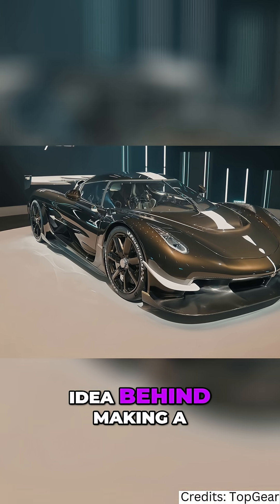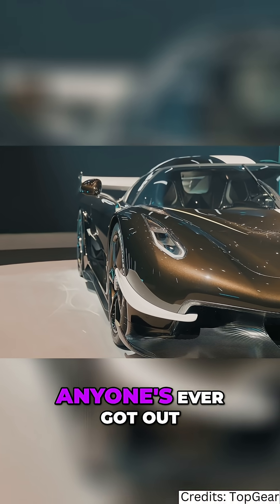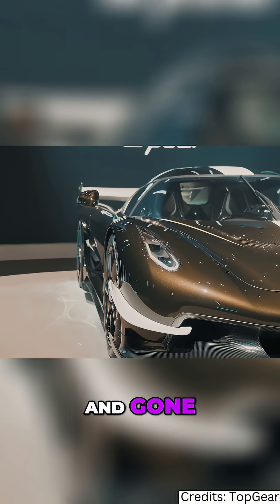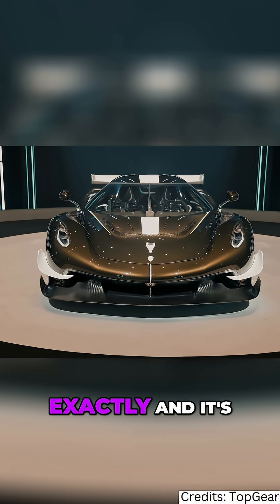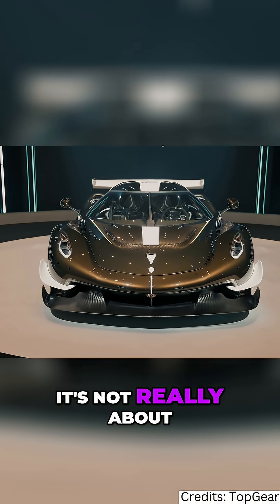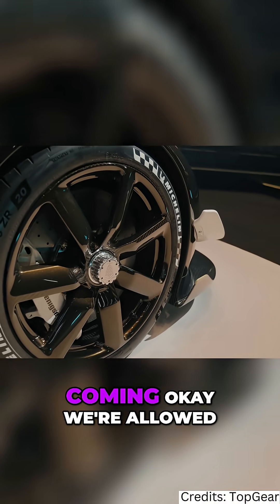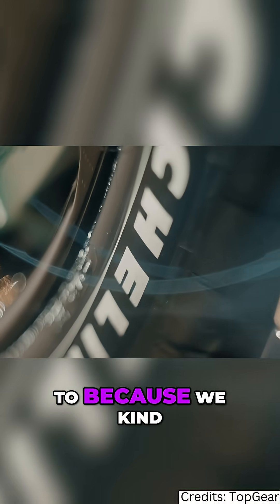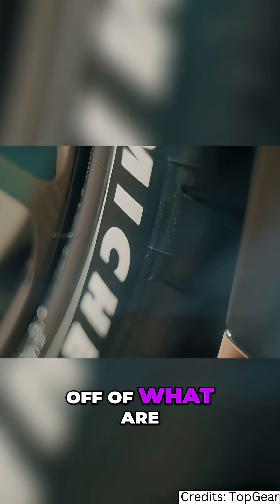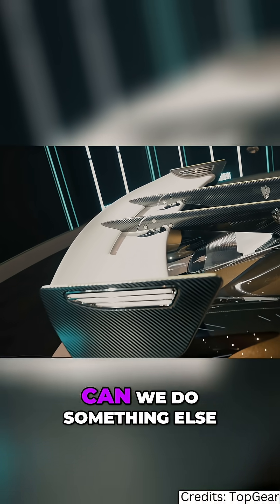Tell us about the idea behind making a car like this, because I don't think anyone's ever got out of the Jesko attack and gone 'I need more downforce, more power, more of everything.' That's very true, and it's not really about that. It's more that we saw new tire technology coming, and we're allowed to load the tire harder than we used to. We kind of build the car off of what we're allowed to load a tire, so suddenly we were allowed to have a bit more downforce.